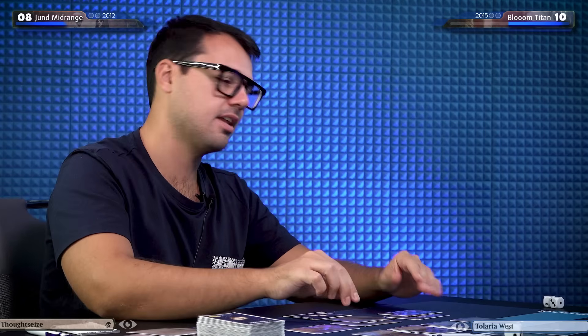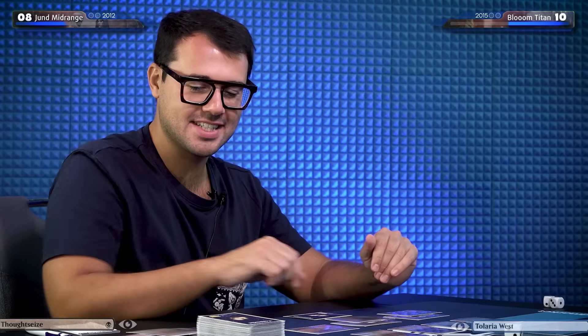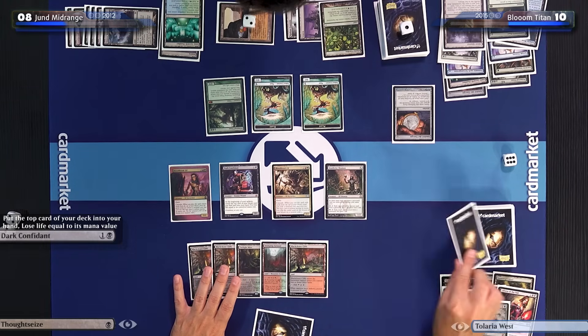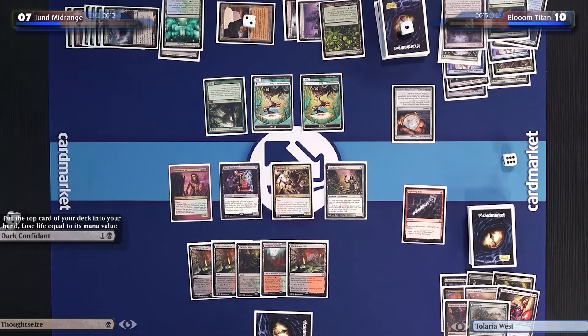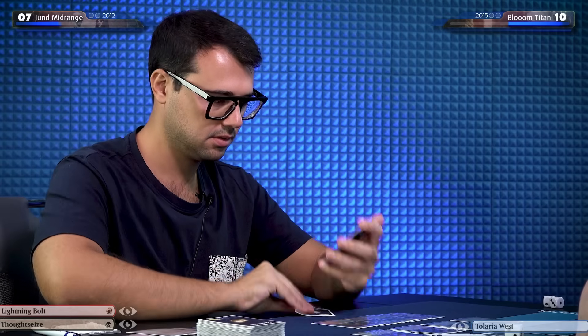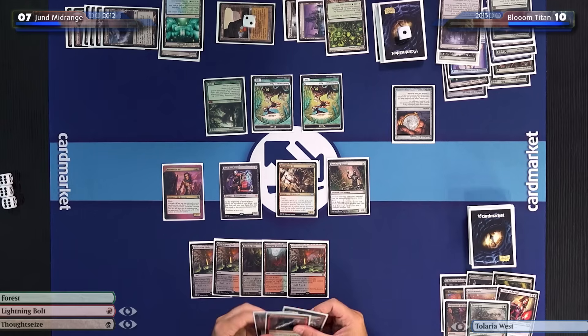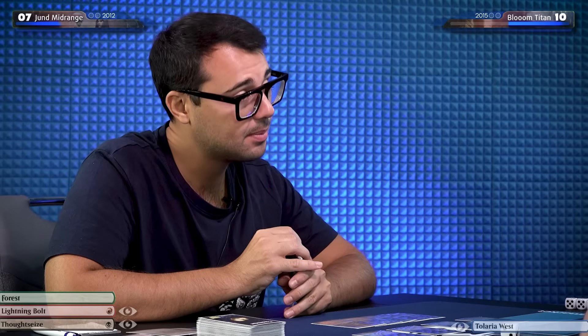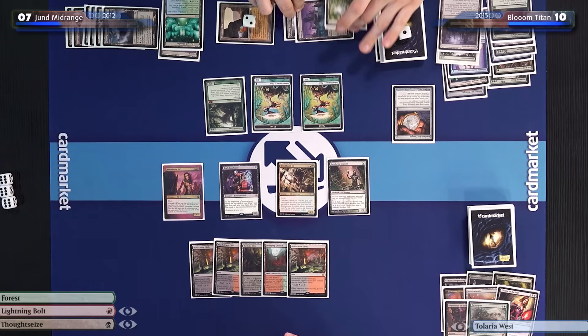You did a lot of things, but at the end of the day — have you seen my lands? We traded a Titan for a Tarmogoyf. Untap. Dark Confidant triggers. Light bow — down to seven. Unfortunately, Carl, I don't really have great attacks — I'm just going to pass the turn. I love that. I will pay for my Pact.